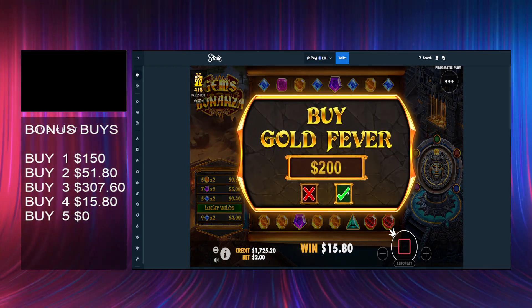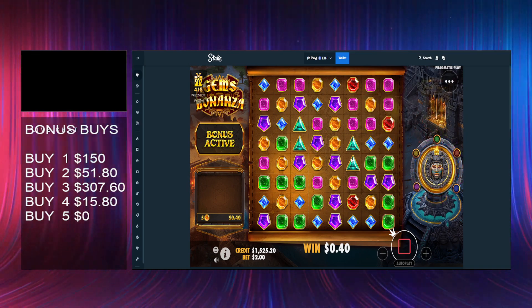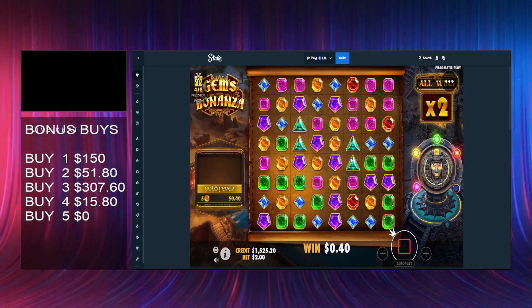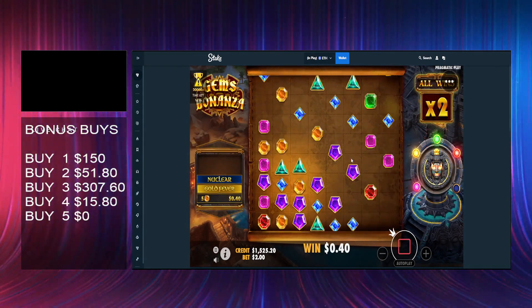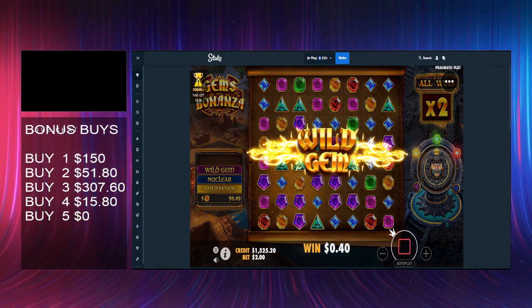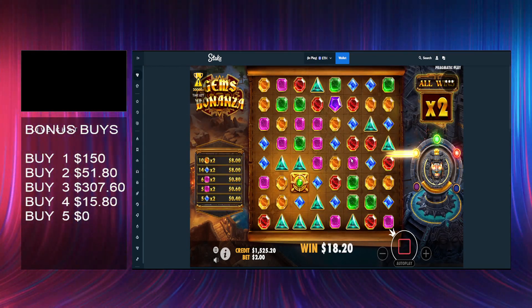Into buy number five — last bonus buy on Gems. We need 250x to break even on these five buys. Purples would be okay — yeah, that's probably okay for XP, it's reasonable.